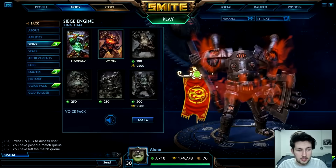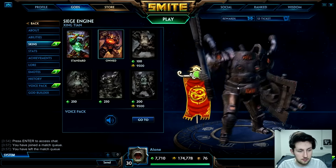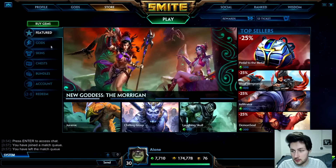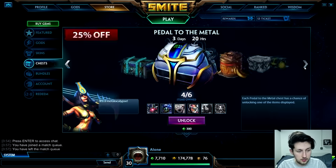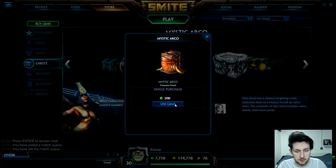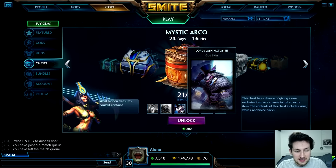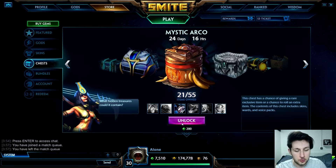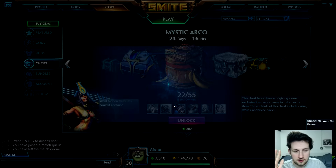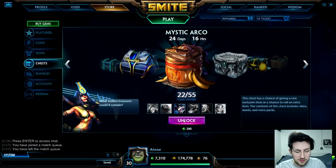I got that Jing10 skin for just 150 gems — that is really good! The price is back up to 200 now. Chest three: we're getting so lucky — that Vulcan skin is definitely more than 200 gems, I think it's a 400-gem skin, so we got it for half price. Chest four: nice, Wind Dancer skin.